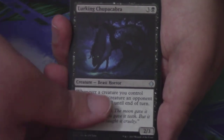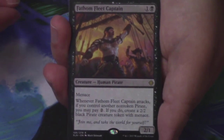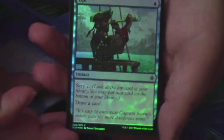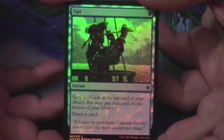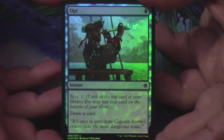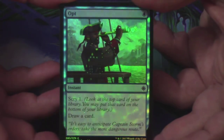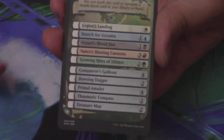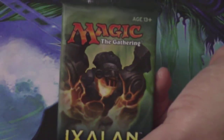My next rare or mythic is a Fathom Fleet Captain — not on the list of valuable cards, but still a cool card. Behind him, a Foil Opt. Foils do count, although I wasn't able to make a list of the most valuable foils. It is an Opt, which has been printed many times — probably the older cards are more expensive, but we'll look it up. And behind that, we have a Flip Token and a Treasure Token.